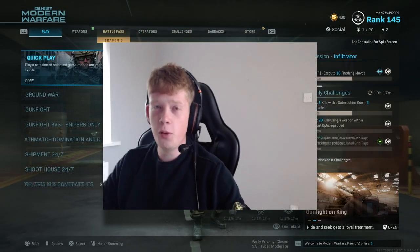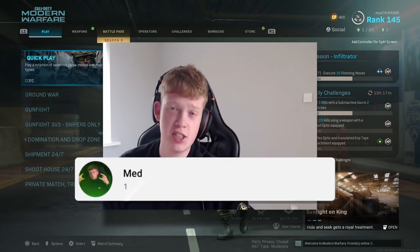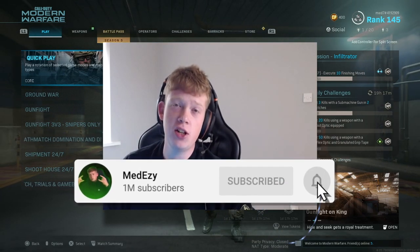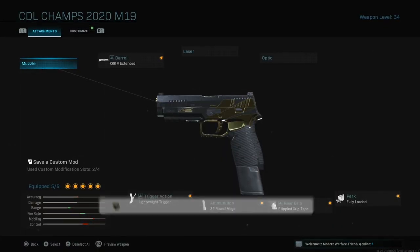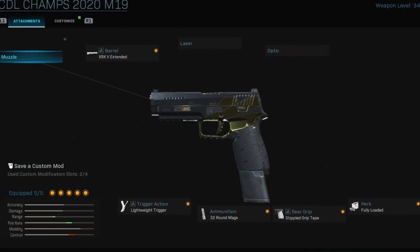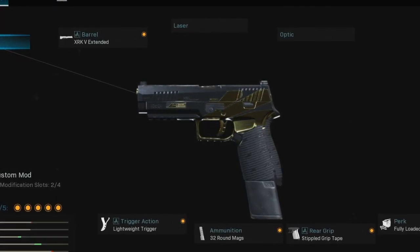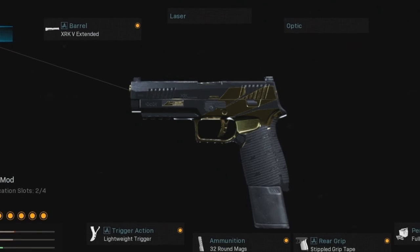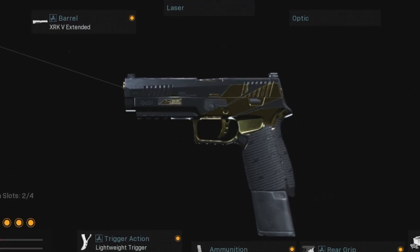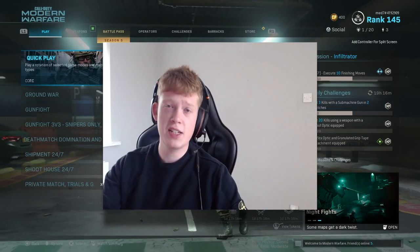Hi guys and welcome back to the channel. Before we begin today's insane video, make sure you guys are going down below and smashing that subscribe button, and dropping an early like as well. As you guys can already tell by the title, I have dropped a tactical nuke with the M19 pistol inside of Call of Duty Modern Warfare Multiplayer. This is the class up on screen if anybody is wondering. Without further ado, we're going to hop straight into the gameplay right now.